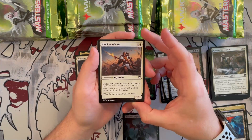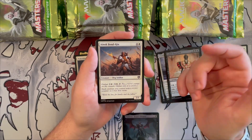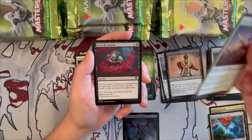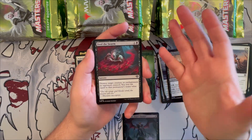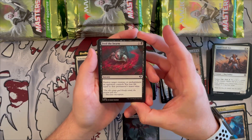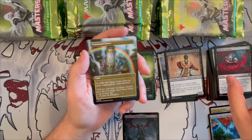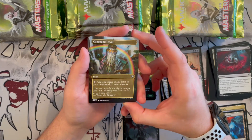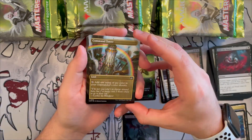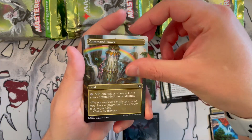Anok Bondkin is a 2/1 dog soldier with outlast — creatures you control with +1/+1 counters on them get first strike, so it's good for the counter and token deck. Feed the Swarm is another classic — destroy target creature or enchantment an opponent controls; you lose life equal to its mana value. Good removal. And we get a beautiful borderless art of Command Tower — very gorgeous rendition.